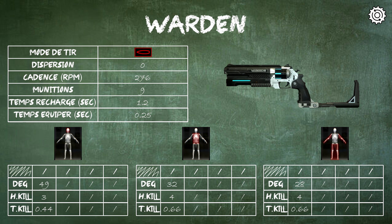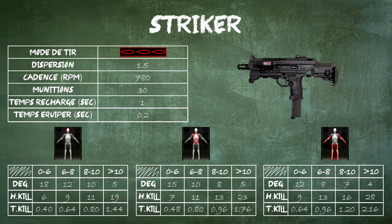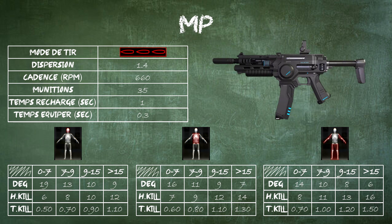Looking directly at the Striker, it has no major modifications except its equip time, which has slightly increased. Then moving to the MP52: it received a modification to its fire rate, which was revised upward, allowing it to reduce the time needed to achieve a kill.